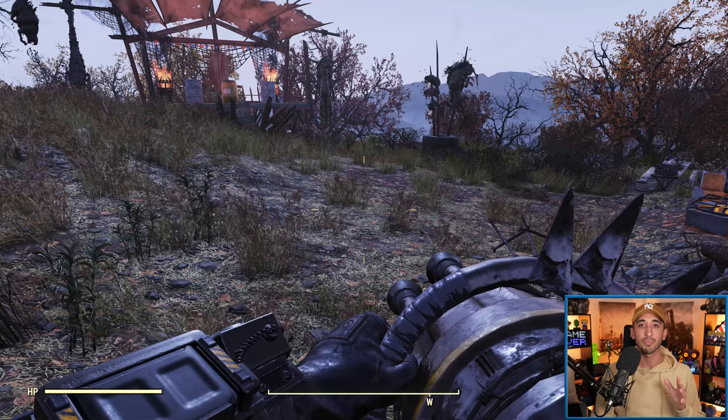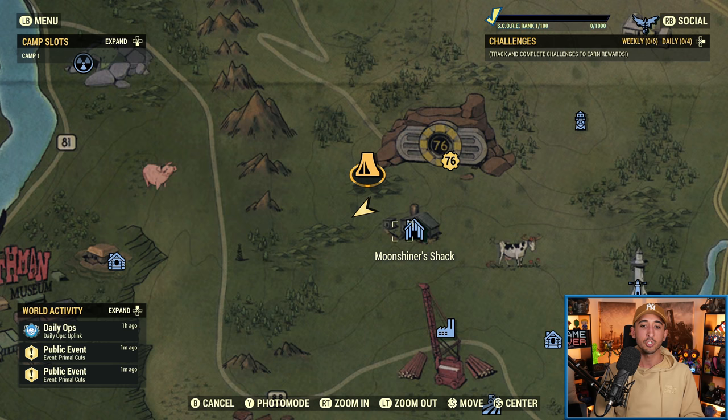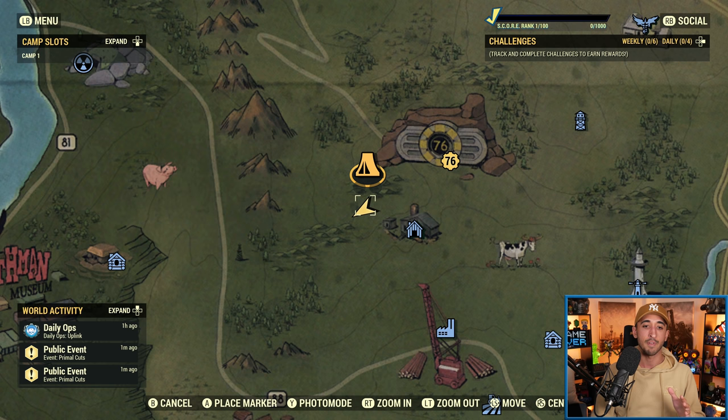What is Meat Week? Well, Meat Week revolves around the main public event called Graham's Meat Cook. That takes place on the map between the Moonshiner Shack and Vault 76. When the public event appears on the map on the hour, every hour, make sure you click on it and participate in it because it can complete very quickly. If you miss out, you won't get the opportunity to get the rewards as part of that particular public event, but you can always wait until the next one.